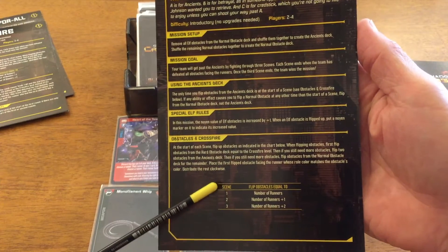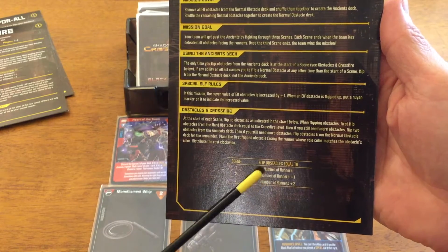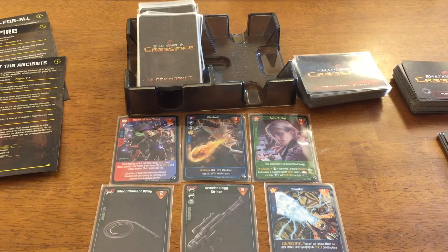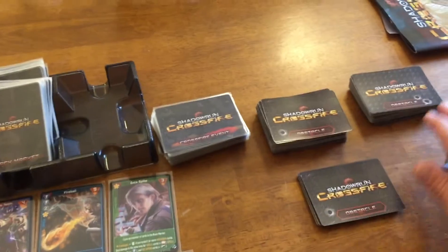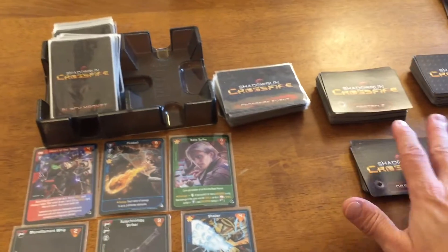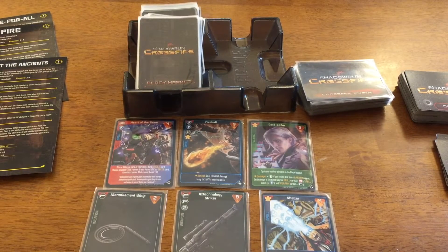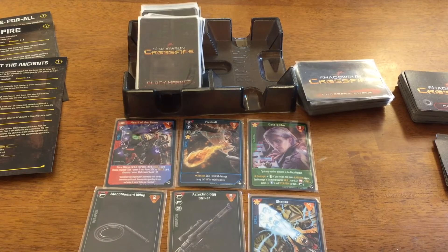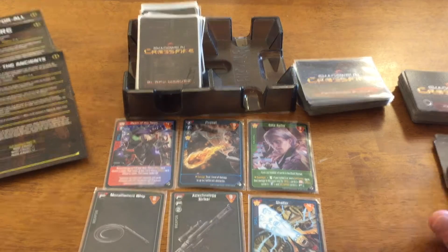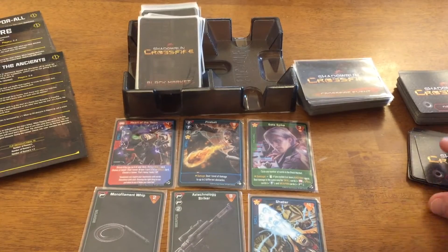Like all missions I've seen so far, this mission has three scenes to complete in order to win. The first scene faces obstacles equal to the number of runners, scene two is runners plus one, and scene three is runners plus two. We've got the normal obstacle levels and the hard ones, plus a set of elf obstacles from the normal deck — these are the elf ones that comprise the Ancients deck, the rival elf gang we've got to deal with. We pull obstacles equal to the crossfire level, which is the number of crossfire cards in the discard pile.